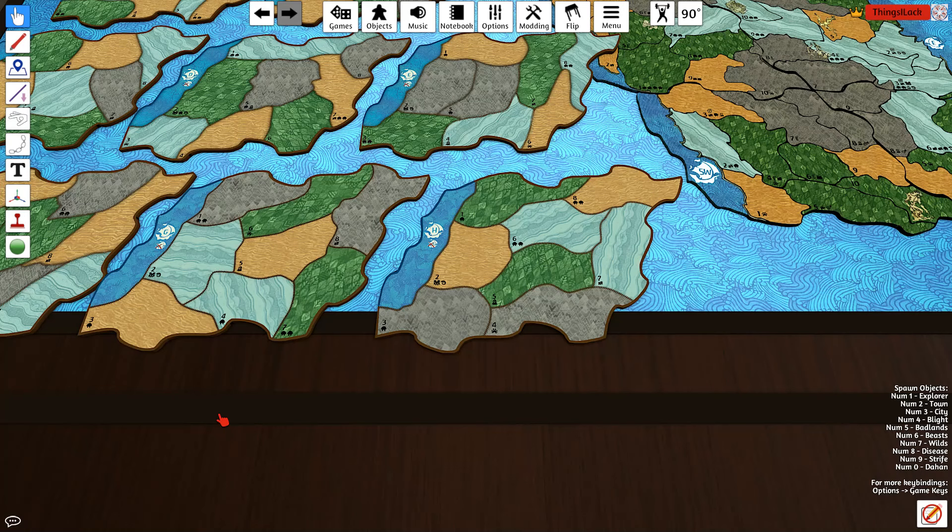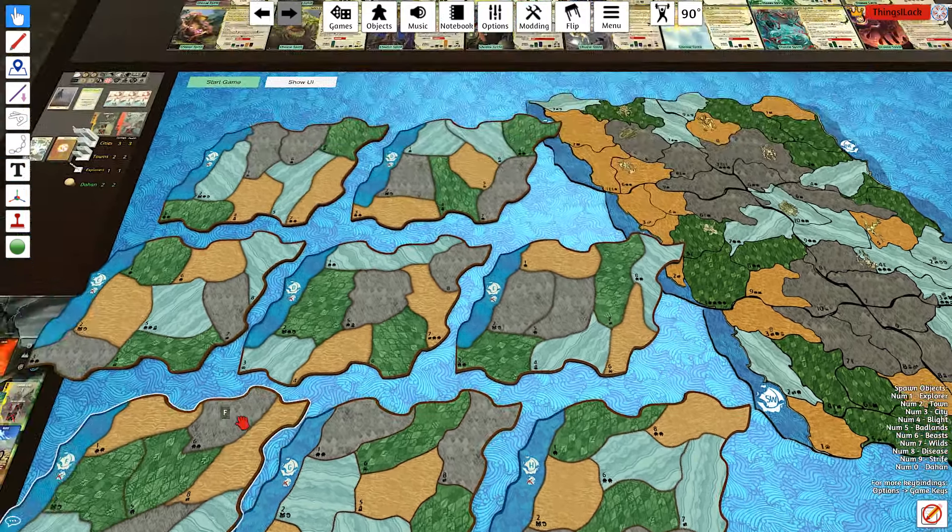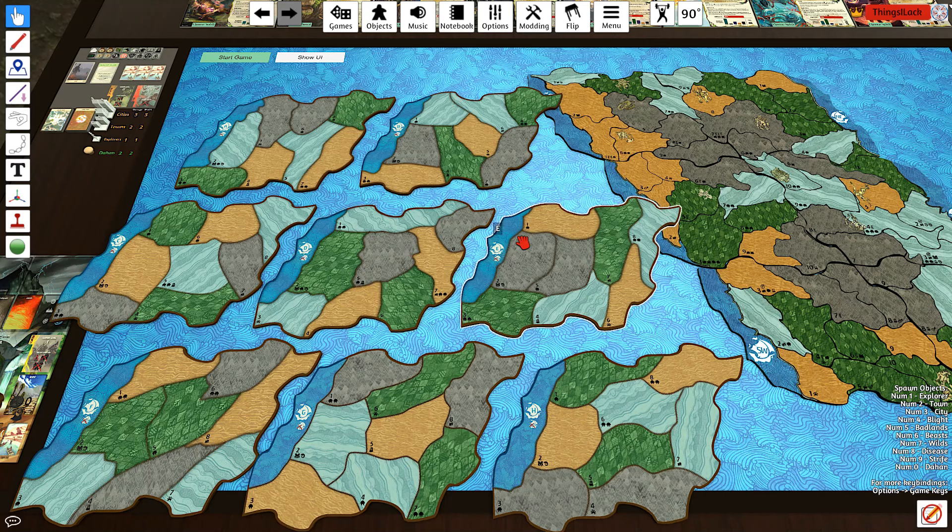One really subtle thing I've become conditioned to and stopped paying attention to is the way all these boards are laid out. If we take a look at all of the balanced boards — the ones we spend most of our time on — they all have three coastal lands and five inlands, and they're largely arranged in a 3-3-2 pattern.